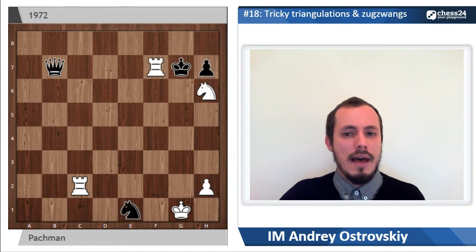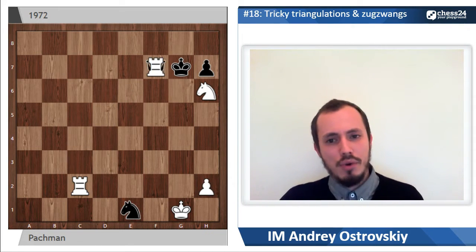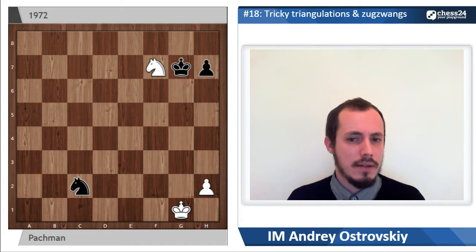If rook goes to f7 on the first move, just attacking the king and the queen simultaneously, then after queen f7 and knight f7, black doesn't take the knight but takes the rook. That's the idea, and again, it is a dead draw.